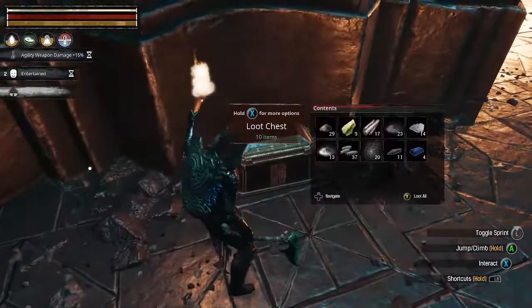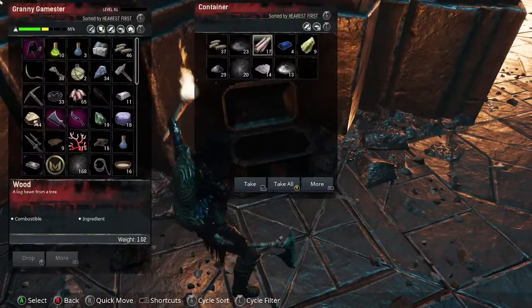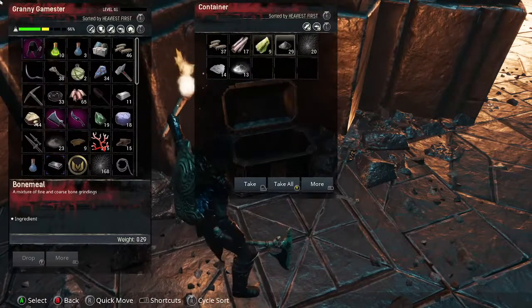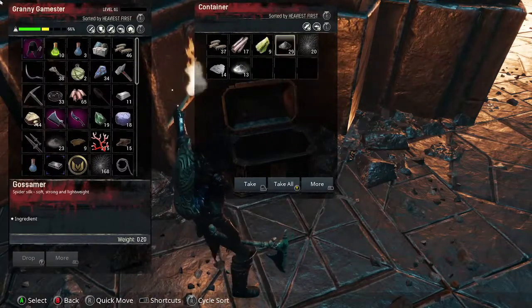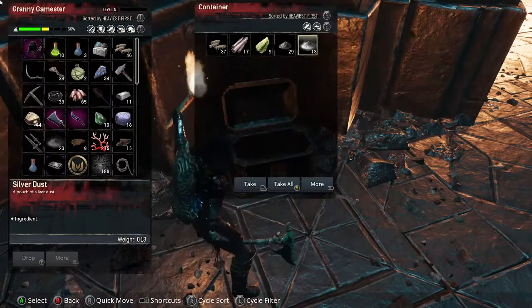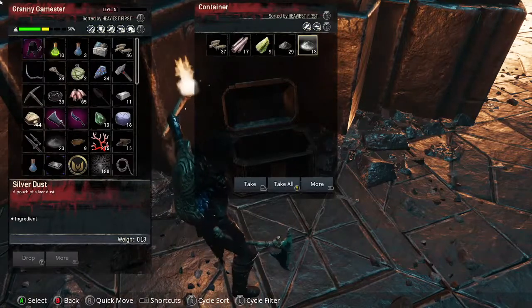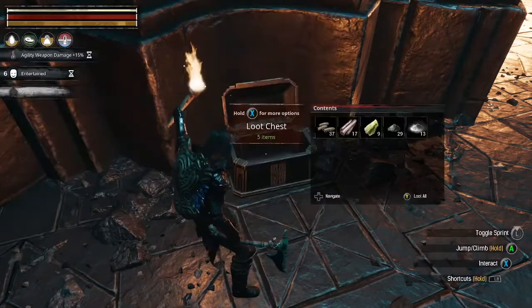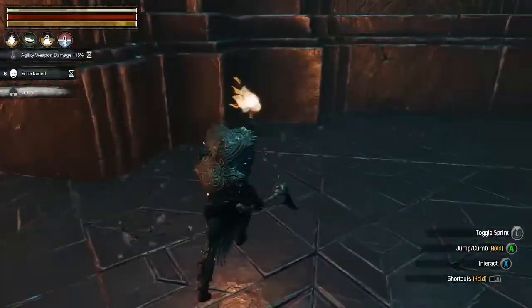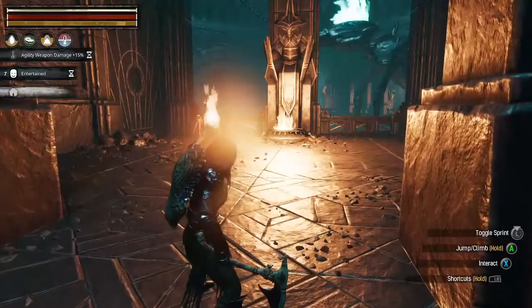Oh, a chest! Man, I am so lucking out - there is no gold in these chests. Uh-oh, I almost hit the button on that one, Shauno - uh-oh! Whoo, oh that was close, that was so close!